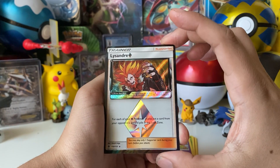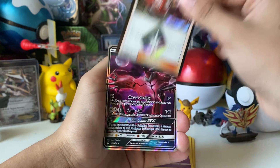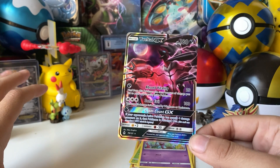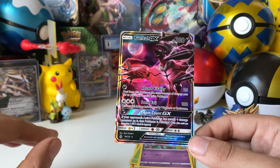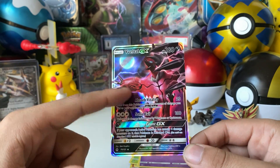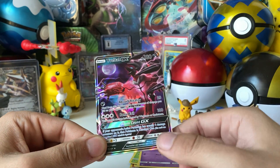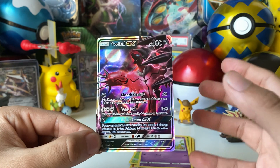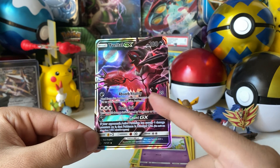That is a really cool art — it doesn't even look like Pokémon, it looks like a completely different thing. I love Ultra Prism cards. The card effect says: for each of your fire energies in play, put a card from your opponent's discard pile into the Lost Zone — very interesting. And we do have a Yveltal GX! I'm not a big fan of GX cards — their art is just not great. There are very few GX arts I genuinely like compared to EX or V cards. But Yveltal is definitely one of my favorite Pokémon from X and Y.